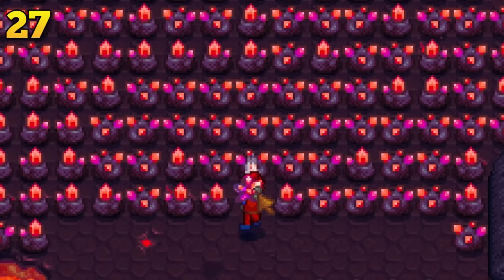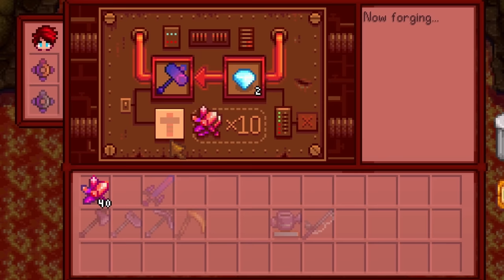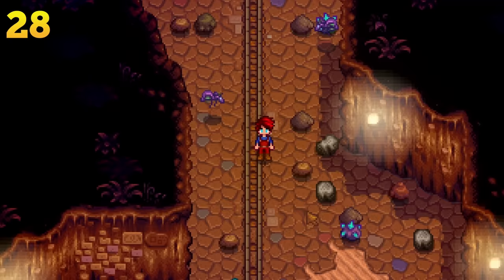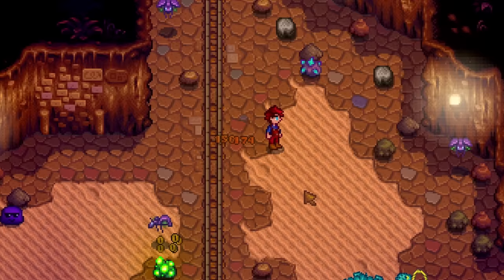If you are low on cinder shards but still want to benefit from the amazing upgrades the forge provides, you can use a diamond. It will apply 3 random enchantments to your weapon at the low cost of 20 cinder shards instead of 60. If your weapon is a hammer, during the special attack animation you can spam the regular attack to cause huge amounts of damage. This even works in the early game — a weak club can be stronger than your best sword if you use this combat method.